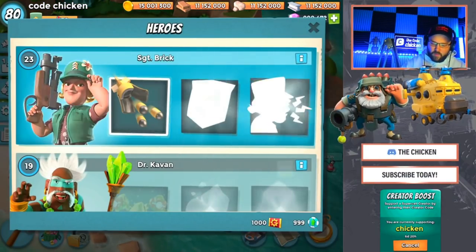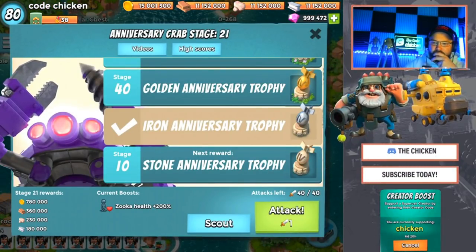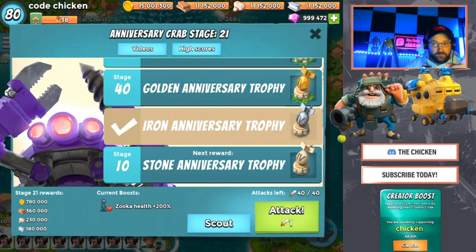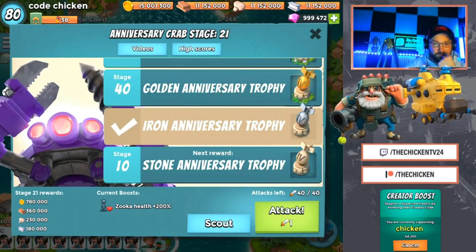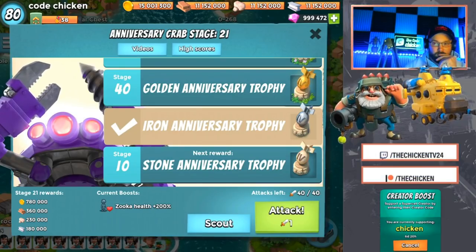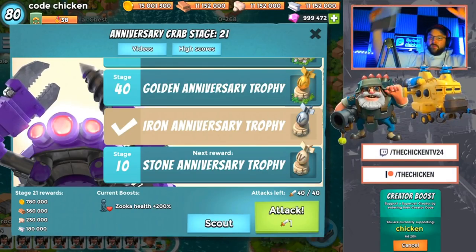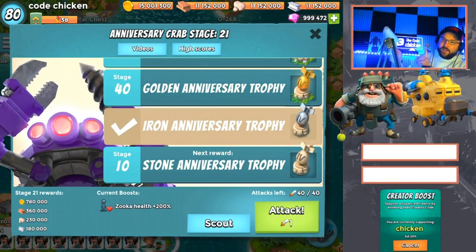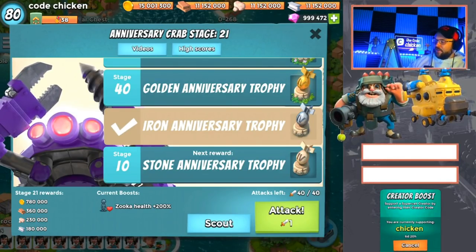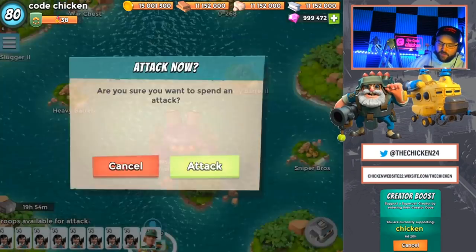So what do you think of the anniversary crab, Mr. Destroy? Well, we know anniversary means it comes around once a year, so I'm proud of that. It has the cool current boost. Every 10 stages you get a new boost — here's Zuka Health at stage 21. So I'll tell you what the actual boosts are and you tell me what you think of them. Per every 10 stages up until stage 70, there's a new troop boost.